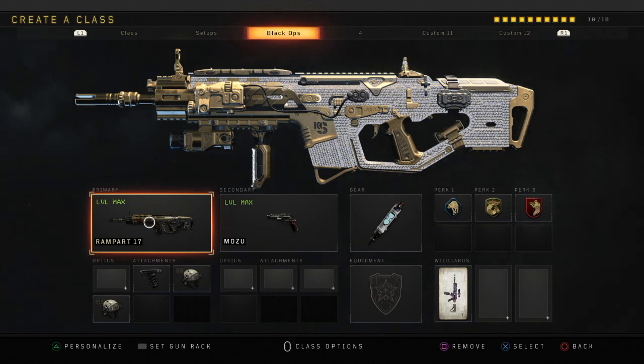The gear and perks remain the same throughout the video — Stimshot, Scavenger, Gung-Ho, and Ghost. The Rampart specializes at long to medium range, but I'm telling you this gun can hang up close too. I have melted SMGs using this exact class setup. I feel like this is one of those weapons that's slept on, but I promise you guys the Rampart is one of the better assault rifles in Black Ops 4.